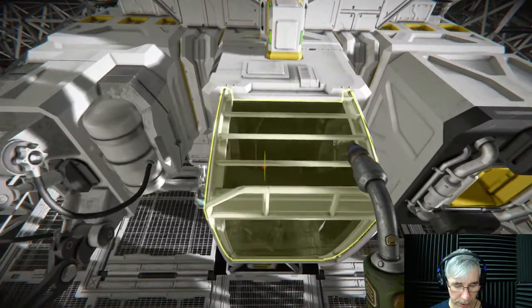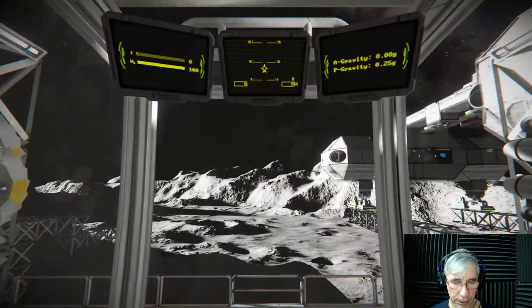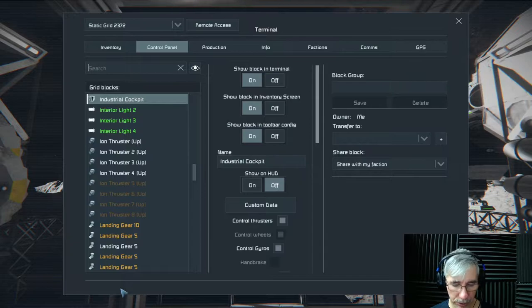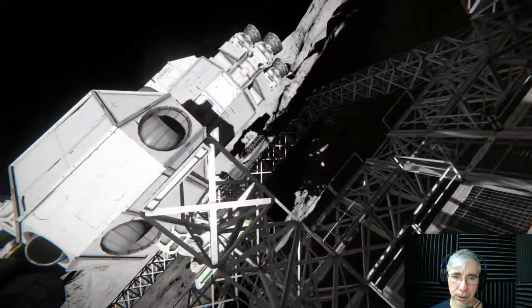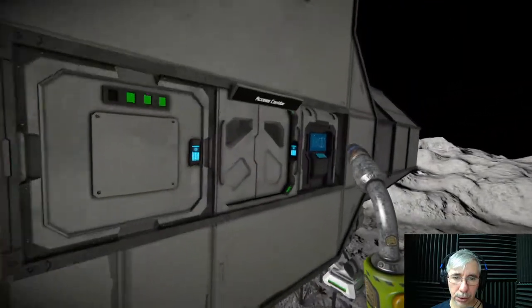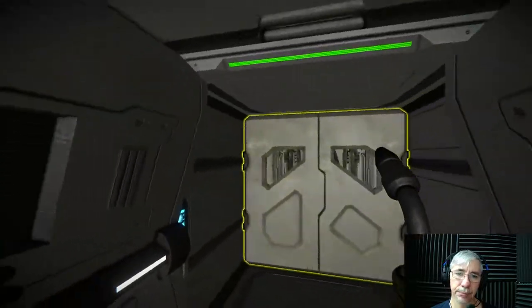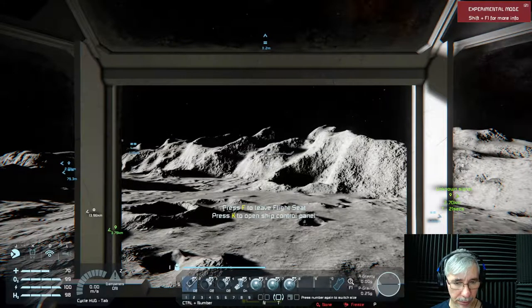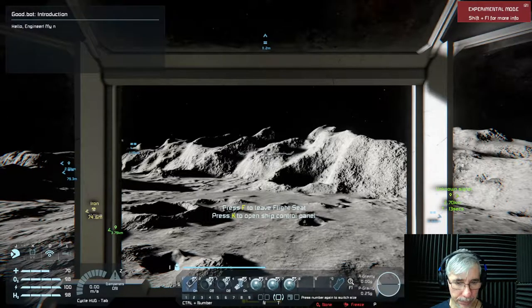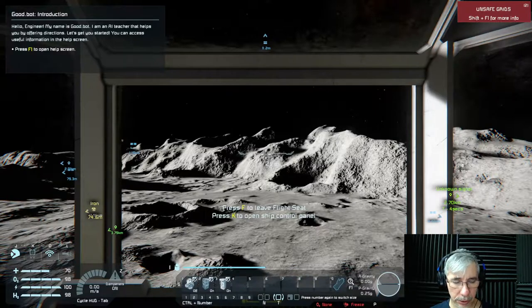Without further ado, we are going to move the Eagle Transporter. First let me turn off the projector. Also, to be able to look at the center of mass, you have to enable the option in the Info tab: 'Show Center of Mass' — just a little tip. Let's go into the Eagle Transporter. There are several things we have to turn on: the thrusters, the lift thrusters, the RCS, and we need to turn on the gyroscopes.